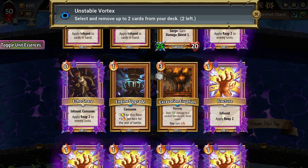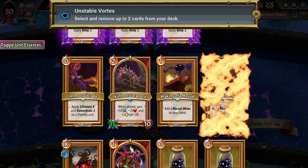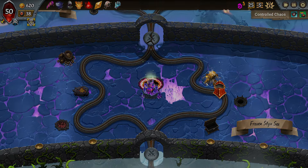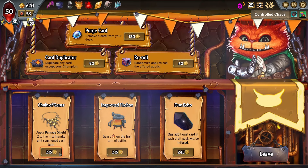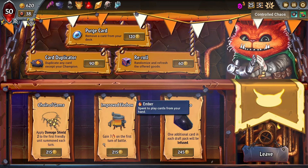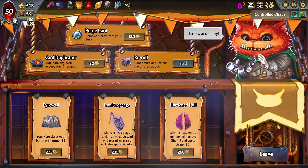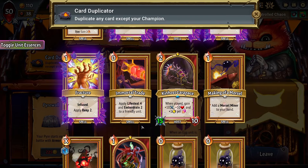We get to take out some of these cards in our deck I don't want anymore. I like the Morsel Miners, but I don't like all the Morsel Miners that we have. We get to remove buffs when enemies enter the train — we don't have Silence, so let's get Cheater's Hand, that can help us out a lot. Apply a damage shield to the first friendly unit summoned each turn — it's actually really solid. Additional card in each draft pack will be infused. I thought we were gonna get an additional card for a second.